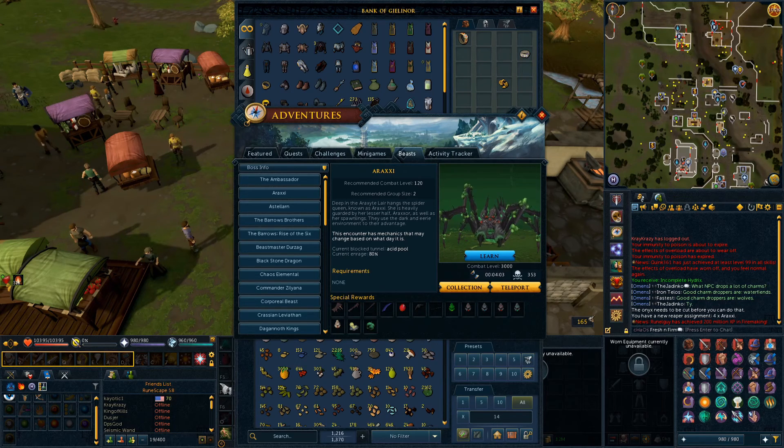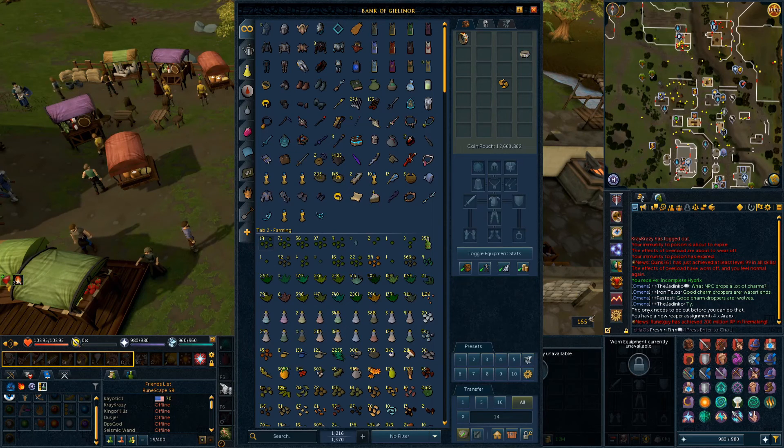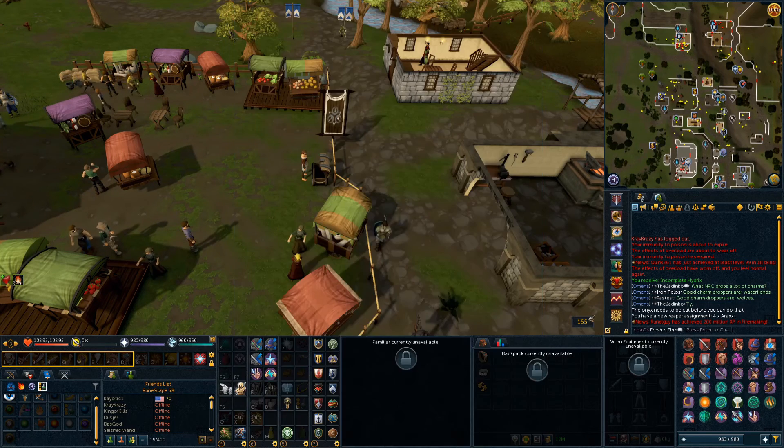Currently the Araxite Egg drop rate is 1 in 250. Once I get the next threshold at 400 KC, it'll be 1 in 125 — about as rare as a Hilt — so I'll probably get one during that threshold range. I also have not had a single Araxite Spider Egg, which kind of sucks. Apparently it's pretty rare, but hopefully I can get one so I can breed it for finishing off the spider log.